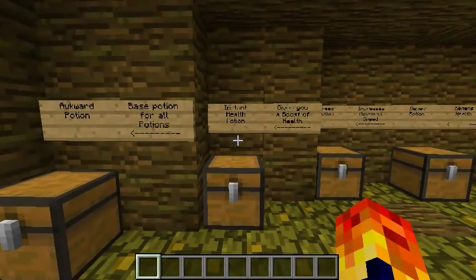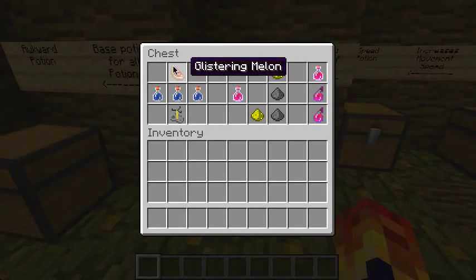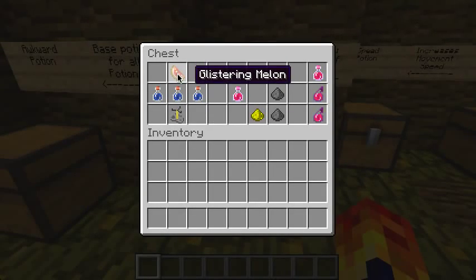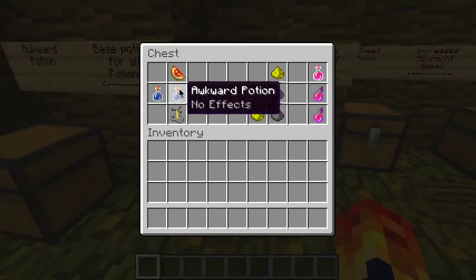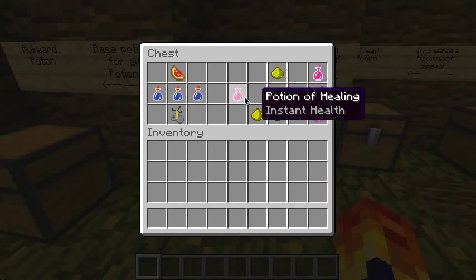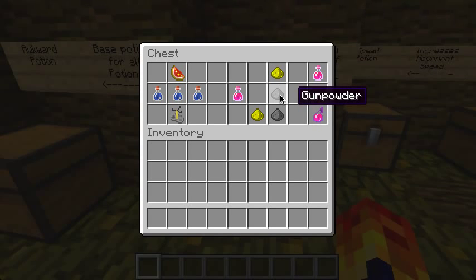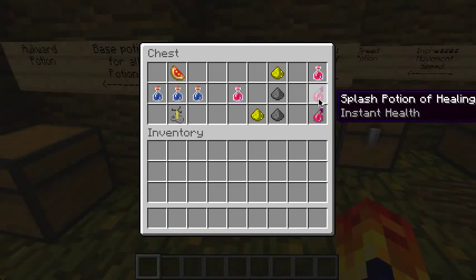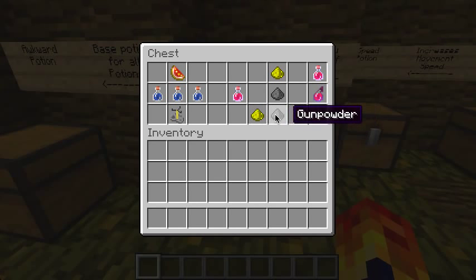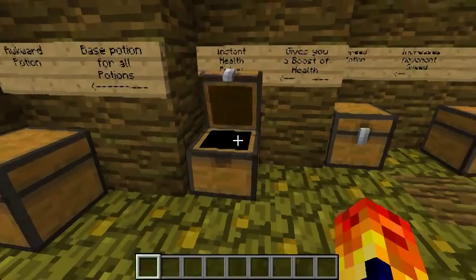Next we move on to the instant health potion. It gives you a boost of health and it's very useful. You need a glistering melon — a gold nugget and a melon put together makes a glistering melon. With an awkward potion in a brewing stand it makes a potion of healing. Glowstone dust makes instant health two, which is recommended. Gunpowder will make it into a splash potion of instant health.